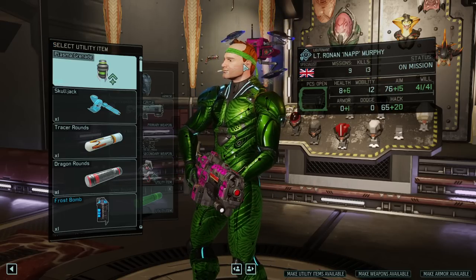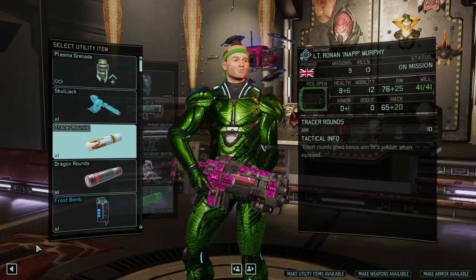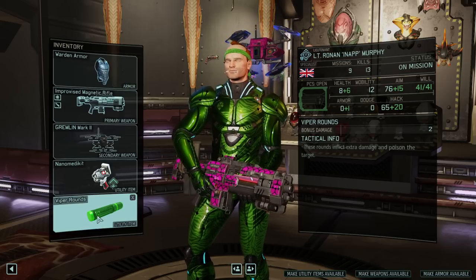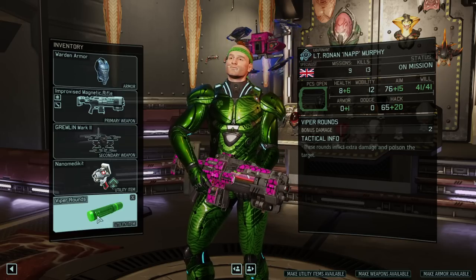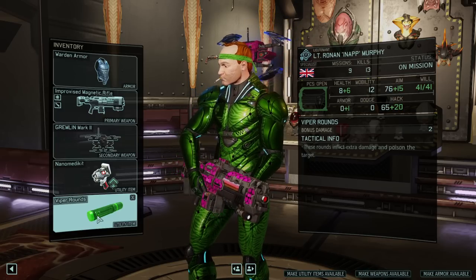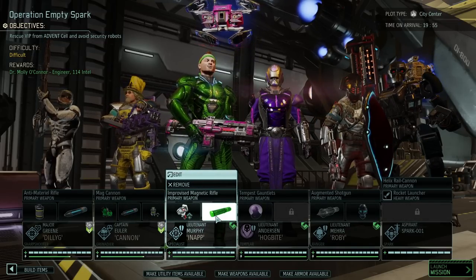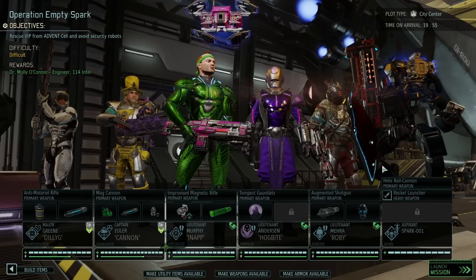Inappropriate Murphy is back, still smoking whilst on duty, always good for an inappropriate joke. This time he brings something more inappropriate to the battlefield than ever: the first improved viper rounds. I improved them last time but didn't fully understand it — you need to have viper rounds and then you can improve them. It now deals two bonus damage, which is great, plus extra damage from poison. I assume the poison damage is stronger than normal. I'll give it a try — potentially not against robots, but it should work well against biological targets.